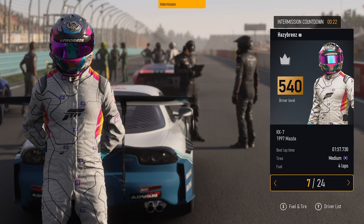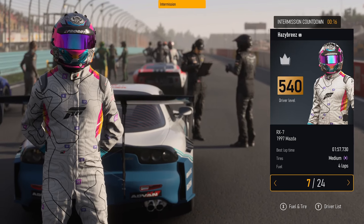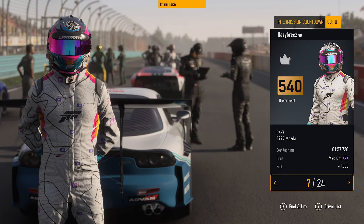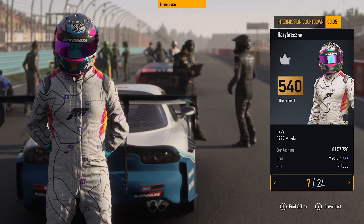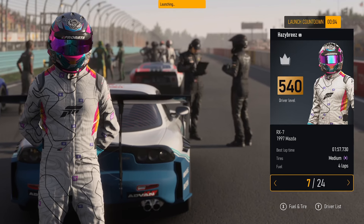What's going on everybody, today I'm doing the A class playlist around Watkins Glen using the RX7, trying to bust something else out in A class because everything I've used in A class has pretty much been a failure. This car is no slouch though — qualified seventh place, the lobby is maxed out, you don't see that too much.